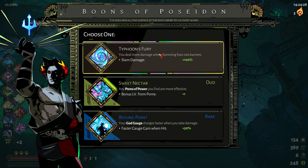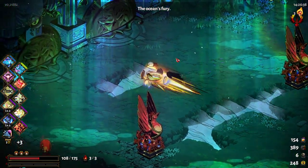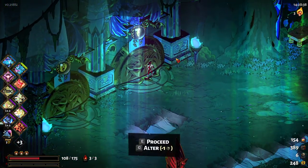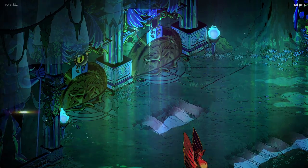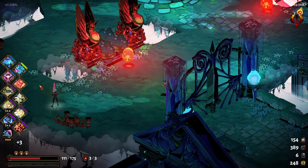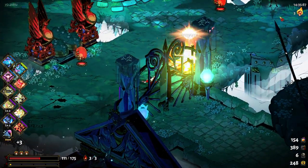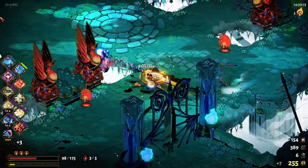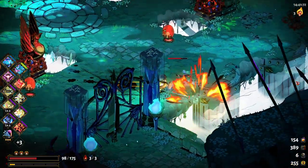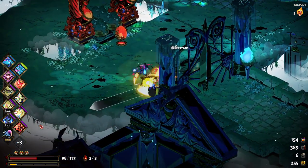This is rough because I really want to take the Typhoon's Fury, but Sweet Neck — there's a duo boon and I cannot say no to duo boons. Zeus — he will only be able to give me some of his passive boons, or I have to replace one of my boons, which I'd absolutely be okay with. If I could replace my Wrath effect for years, I think that would be the best we could hope for here.